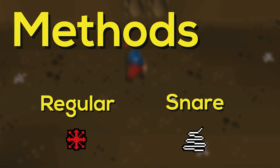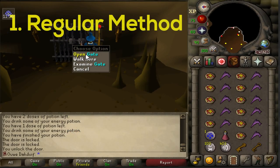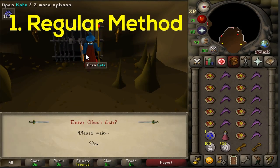Now that you know the recommended skills, gear, and inventory items, let's talk about the actual fight. I'm going to show you two different ways to kill him: the first is the regular magic method, and the second is the snare method. I want to show both because many people prefer the snare method, but I think it's kind of a waste — so I'll explain the difference and why I think the regular method is better.